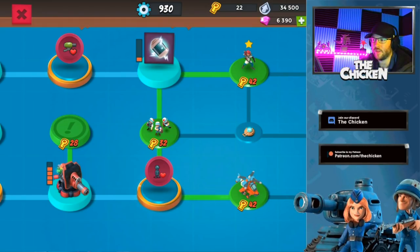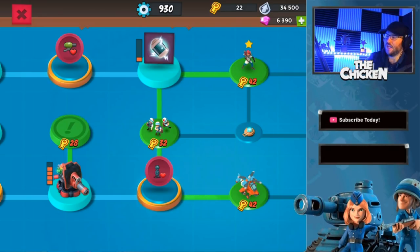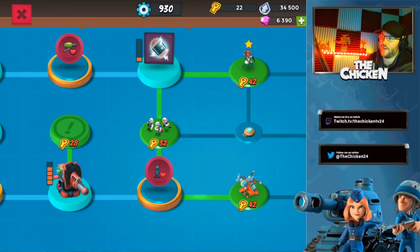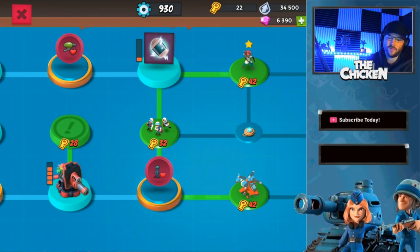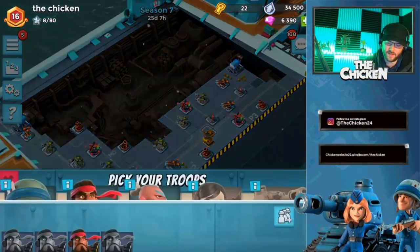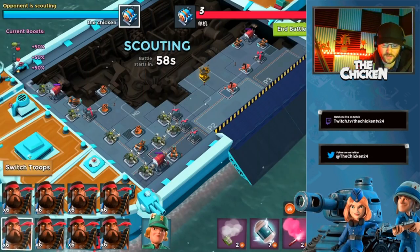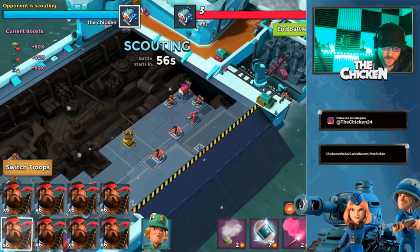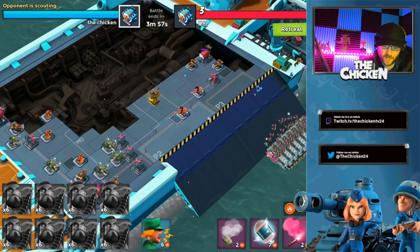Shock mines make a big difference because the meta right now is just all heavies and it's a base race. Anything you can do to shave a few seconds off is gonna be huge. We didn't get the upgrade I was planning on, but we got troop health and we maxed it out right away. Let's see what we can make happen with that.